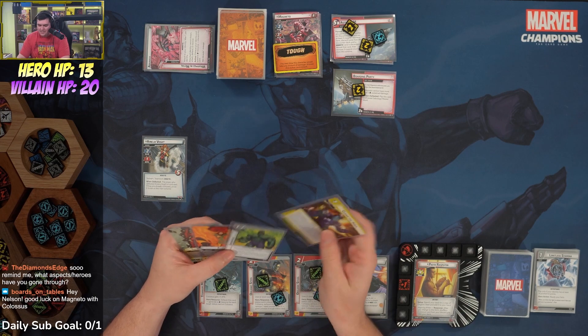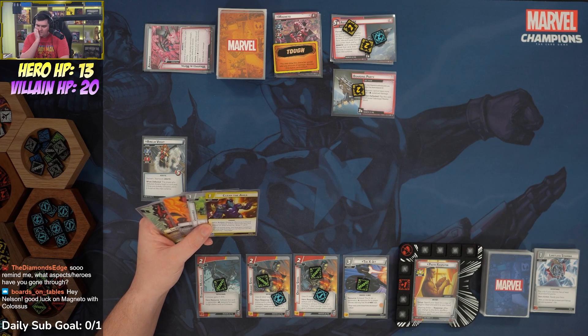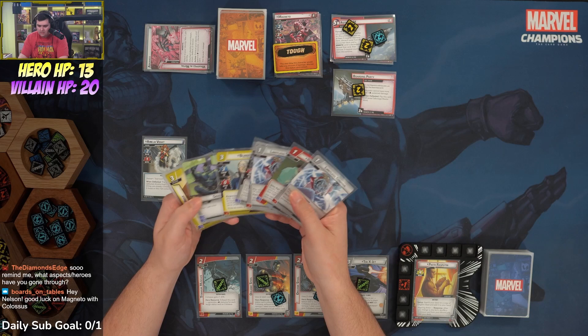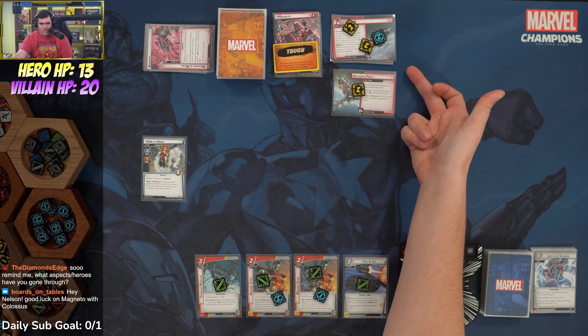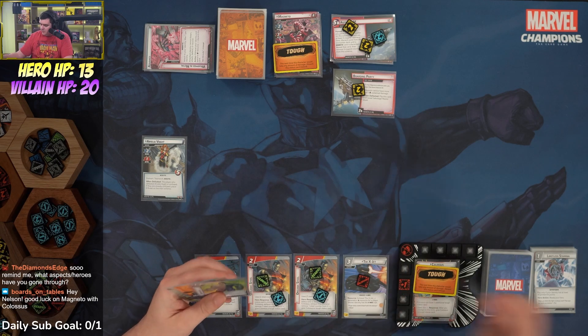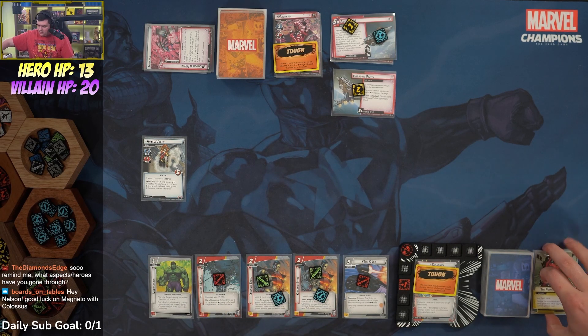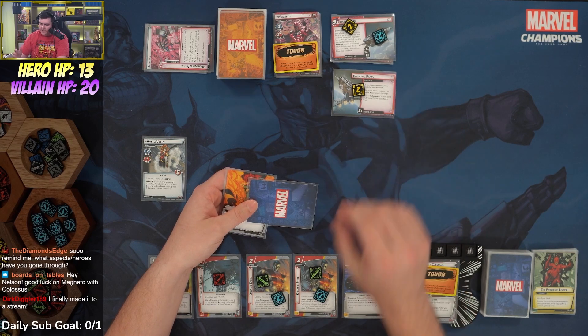The risky play is to Clear the Area on Boarding Party and draw into something good, but we decide it's not worth the risk. We flip up to Colossus, get a tough status card. We use X-Jet to play Clear the Area, taking two off the main, then Titanium Muscles to play Unshakable giving us Steady. We toss the Power of Justice and end our turn.